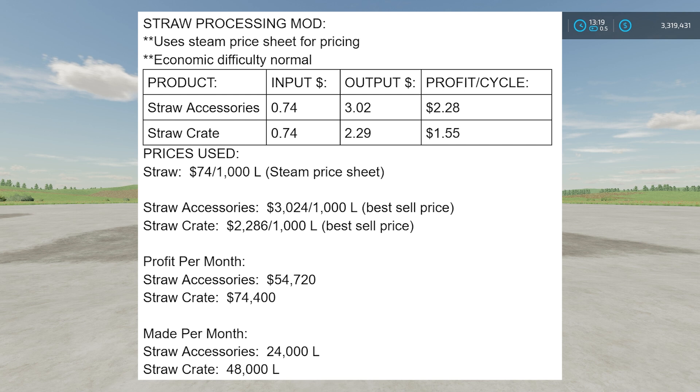You'll make more off of straw crates, but a couple of things to note: the pallets are only 1,000-liter pallets for both. For straw crates you're going to be dealing with 48 pallets per month — that's per in-game day if you have one-month-per-day set. That's a lot of pallets, which can be a pain. With straw accessories you only have 24 pallets to deal with, though you won't be able to lift them by hand unless you have super strength or a relevant mod.